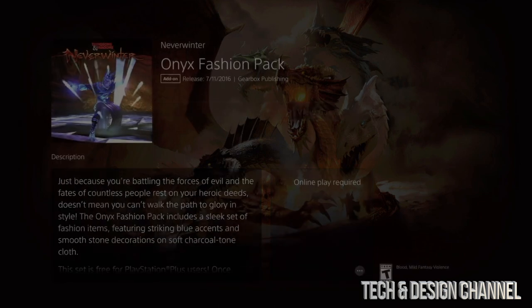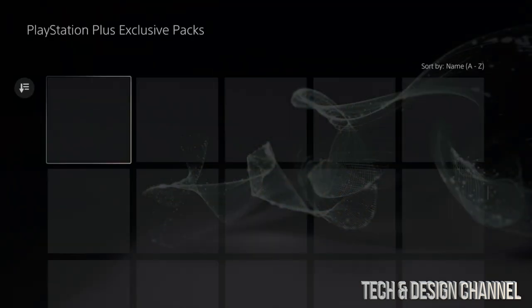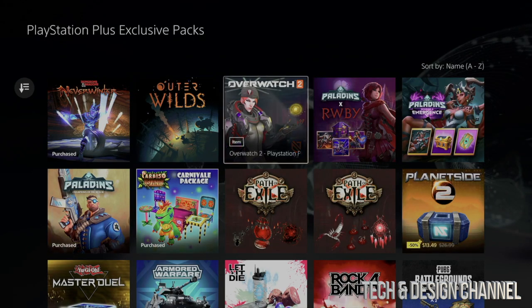We're going to go ahead and add to our library, and then that's it. As long as it says 'Purchased' you're good to go. You don't have to download every single one right now — this is just to show you how this works. Just make sure your games are fully closed before you download these so you don't have any glitches.